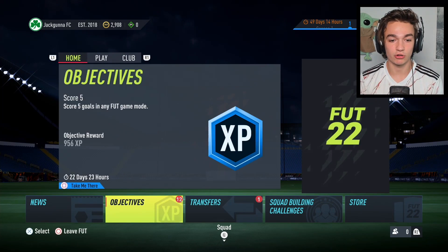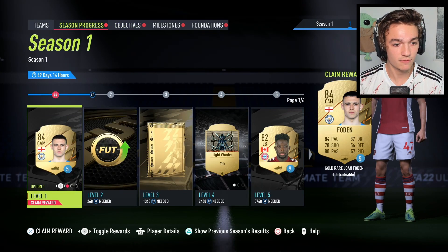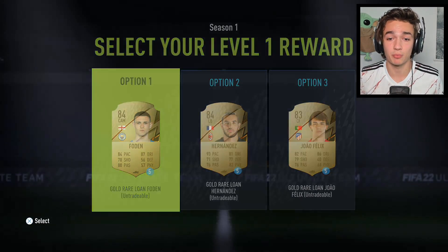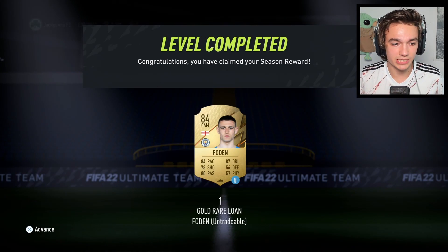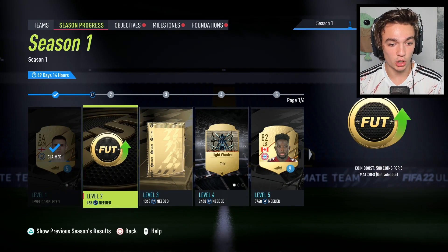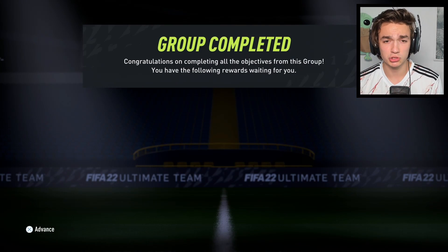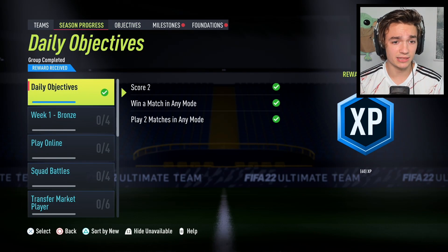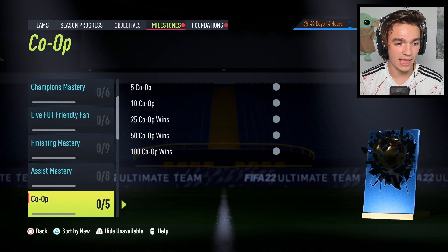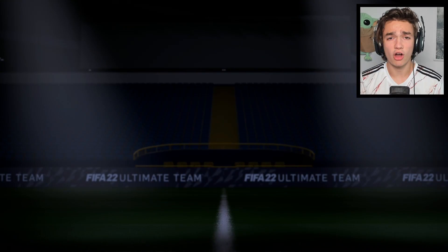We have some objectives to collect because we were very successful last episode. For season progress, I'll go for Foden since we have a Premier League squad — he makes the most sense and can slot directly into our midfield. We also have a coin boost we're close to, and we completed the daily objective which gives us more XP toward our next season reward. We also completed most of our stadium development.